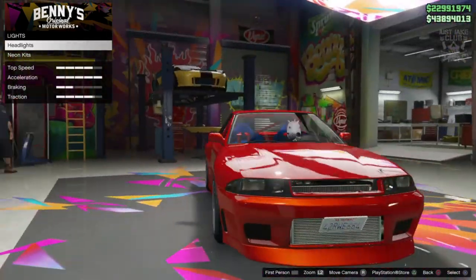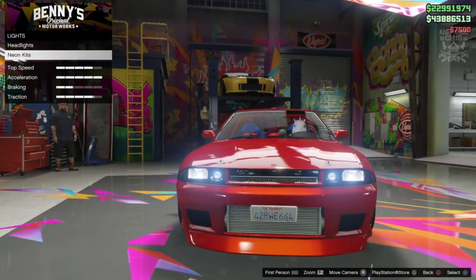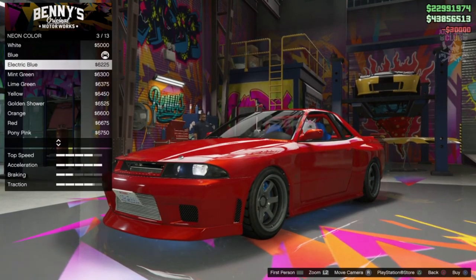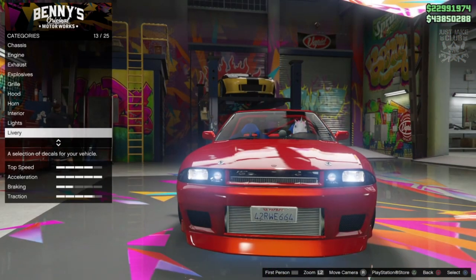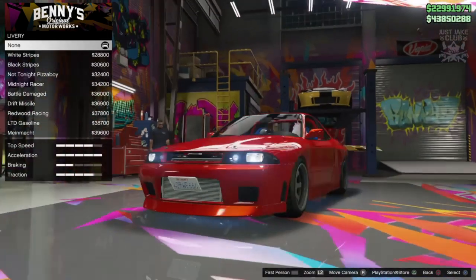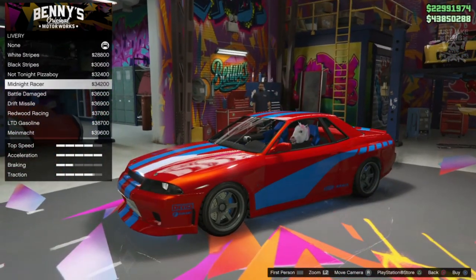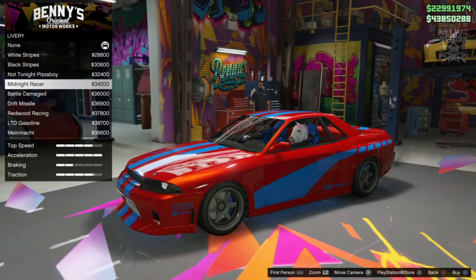Then we're going to move on to the lights. We're going to go to headlights and purchase the Xenon headlights. We're also going to get a neon kit front, back and sides, and we're going to change the neon colour to electric blue. Next we've got one of the most important things to this build — the livery. Without the livery this wouldn't look much like the Skyline from Too Fast Too Furious.